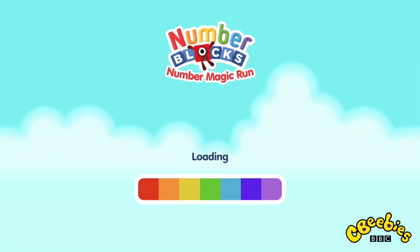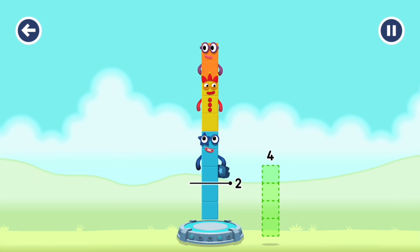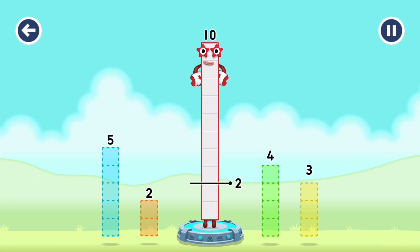To solve the puzzle, take number blocks away from 10 to leave 2. 2, 3, 5. That's not quite right. Try again.